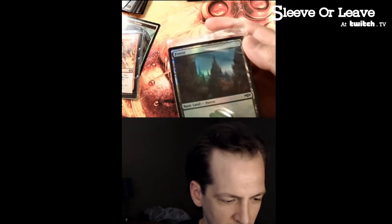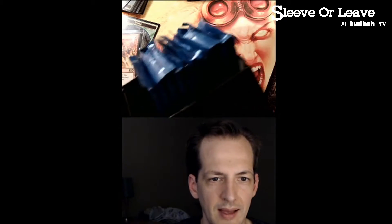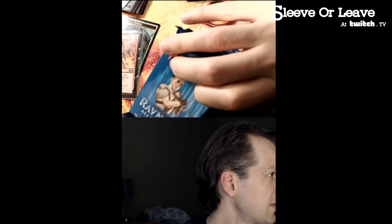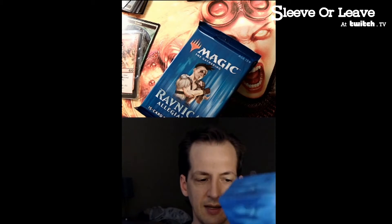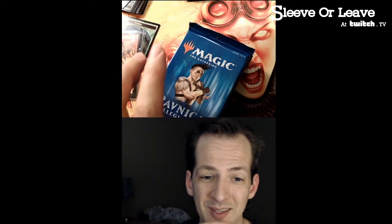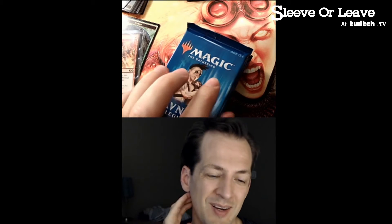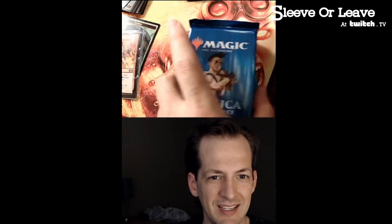That looks like foil lands, a little bit of striping on there, and some packs. I think we still have a fair amount of Ravnica packs on the shelf, but I've been liking the mythic and everything pulls from the bundles. Wasn't it the deck builder where we got that card for Tim - the Great Henge or something? So let's take a look here at a couple of Ravnica Allegiance packs.